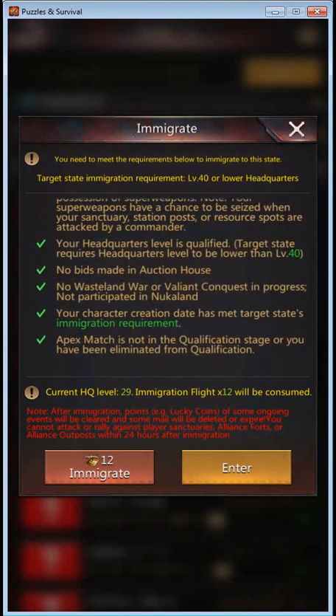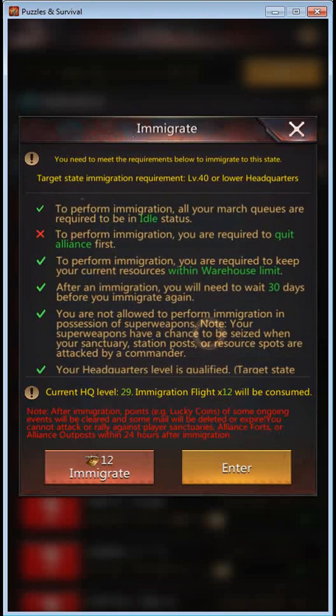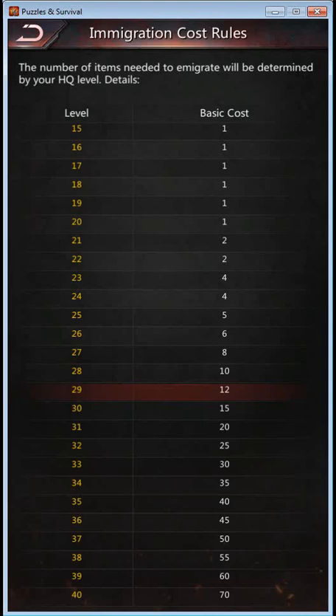The only red cross here is that I am in an Alliance. There are quite a few rules — open resources above your warehouse limit will be lost. I also have enough flight tickets, as you can see. If you press on that little exclamation mark, you can see what it costs for each headquarter level. I'm at level 29 on this account, so it costs 12 tickets. It goes up quite a bit as you reach higher headquarter levels, so I would advise finding a forever home before you go too high.